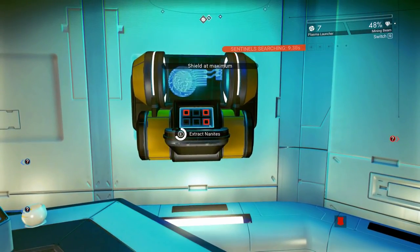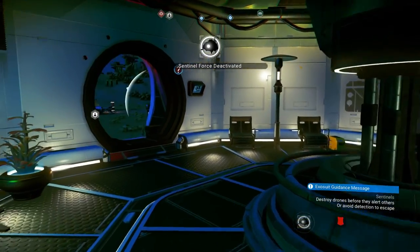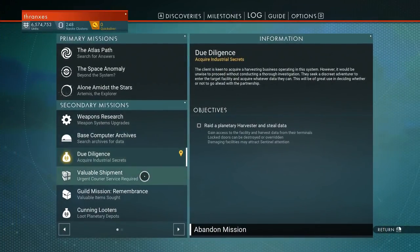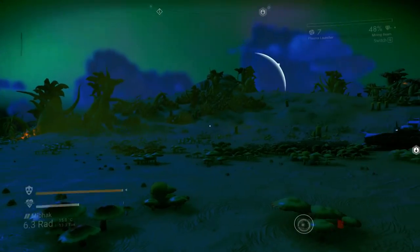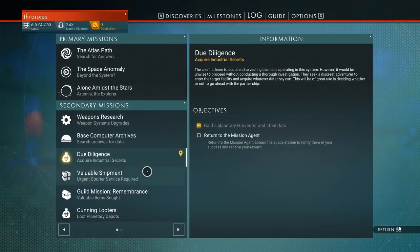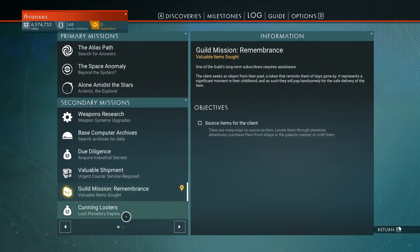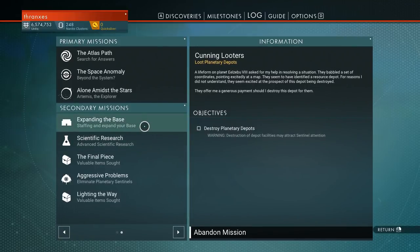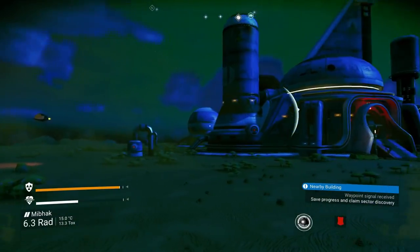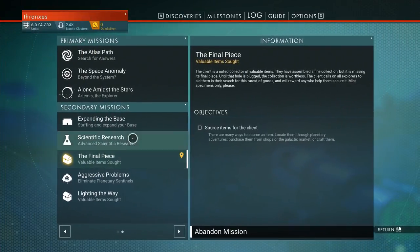While we're at it, let's go ahead and extract some nanites. Let's let the sentinels run out of time searching for me — perfect. What else do we have? Return to the mission agent, source items for the client — they've been sourced, we need to return to the mission agent. Craft a heat capacitor? No, we can't do that one yet. Gather paraffinium — we can do that. Let's go ahead and eliminate these sentinels.